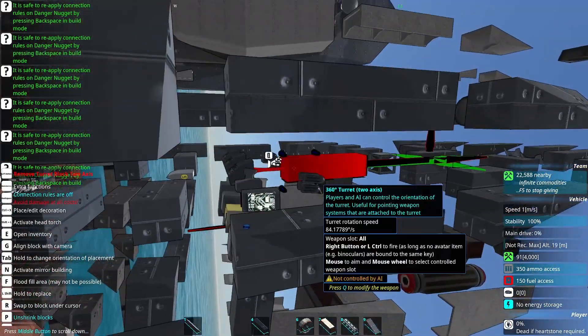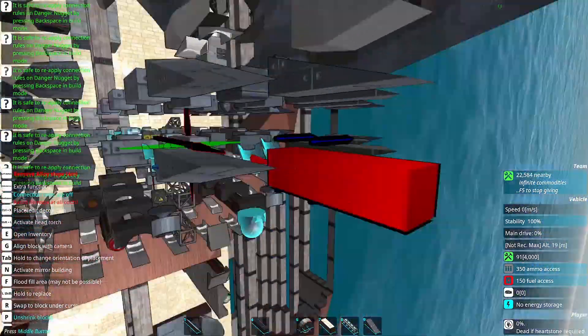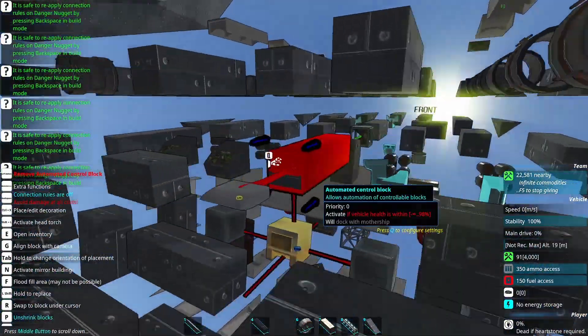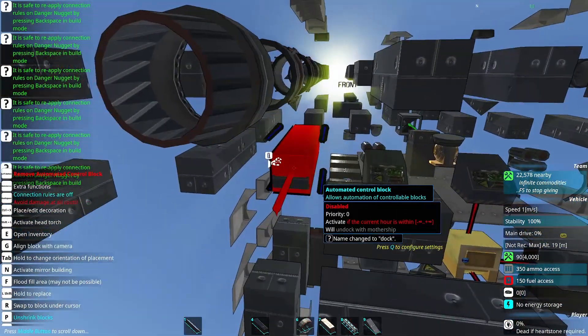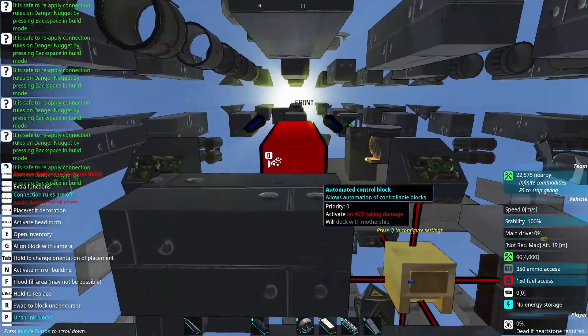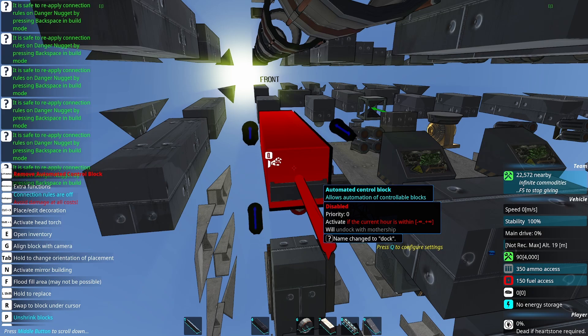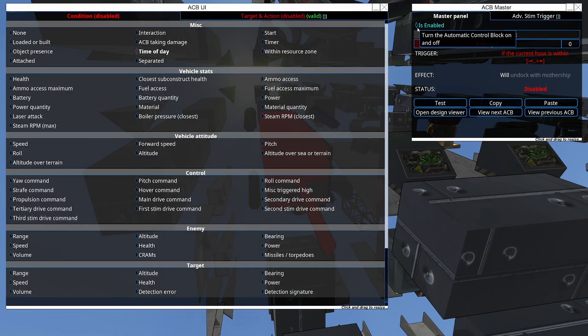These drones have an ACV that, if they've lost 98% health, will dock — although that should probably be 99%, because as soon as they lose one of these aerodynamic blocks, they lose a little bit too much accuracy. This one triggers on ACV taking damage; it does not seem to work. I thought this used to work if the ACV was destroyed, but it doesn't. So if we see the middle of these get cored out, they're just going to flop in the water instead of going in for repairs. This ACV will undock if the current hour is within negative infinity to infinity, but it's disabled — it doesn't do anything.